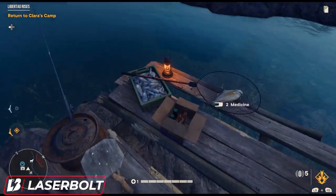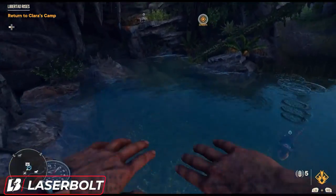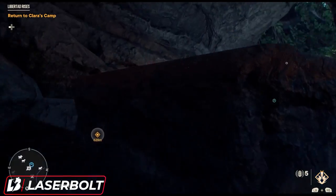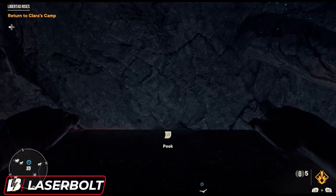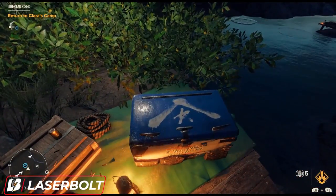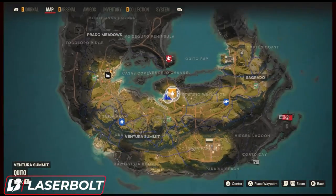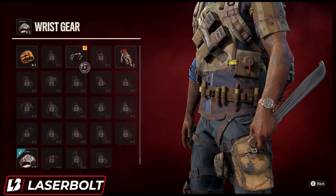For the last piece — the bracelet — you'll find this in a cave. There's a workbench there as well. Jump into the water and there are going to be some piles of rocks — climb up the piles of rocks, open the loot box, and you'll get the Ammunition Bracelet, completing the full armor set. The exact location on the map is in Prado Meadows — I'll show you exactly where to go.